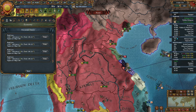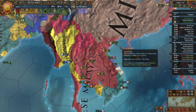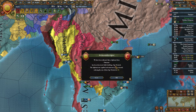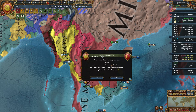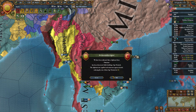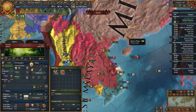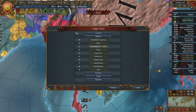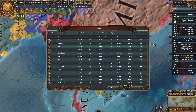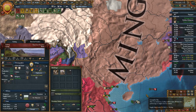Ottomans have left the coalition versus us — awesome. I think it's probably time to think about attacking the Ming, probably not this episode though. They have a lot of mercs and that is a problem, and we are still in debt, which is also a problem. Looks like they are finally driving back the French.